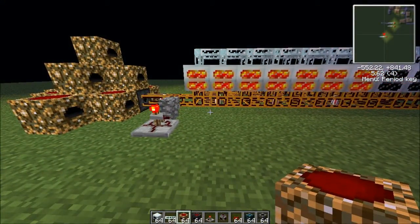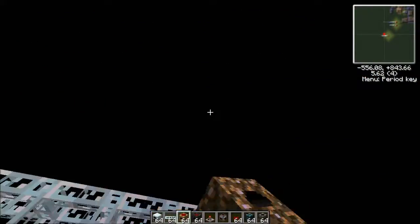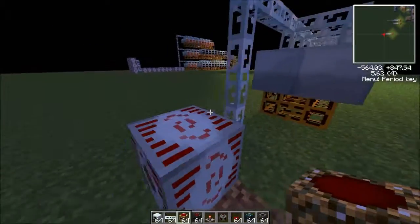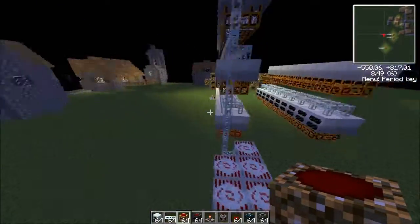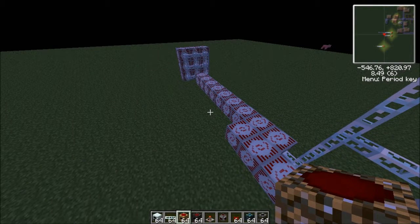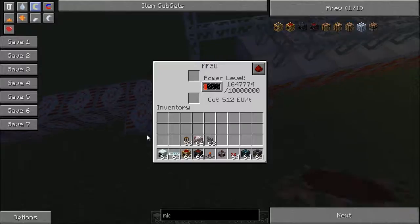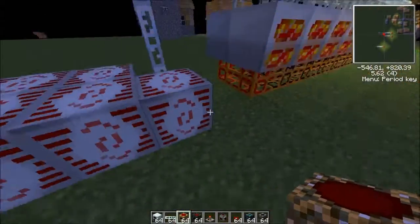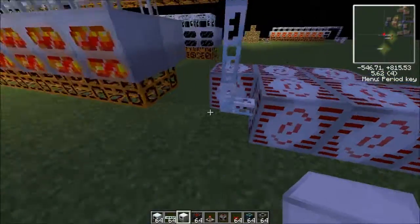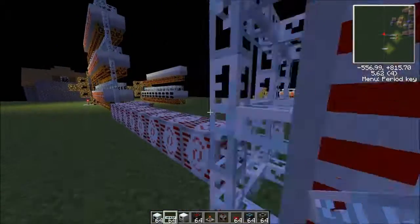Alright, boom — you got yourself a geothermal power plant. You can just make multiple of these and stack them up on top of each other. Connect all the glass fiber cables to this. Just remember not to have it hooked up to two MFSUs at once, and not have one MFSU output to two MFSUs. Just don't use two cables — keep it at one, and then have your two MFSUs like that. You see right here how I have it set up. It works, and it does not EU loop.